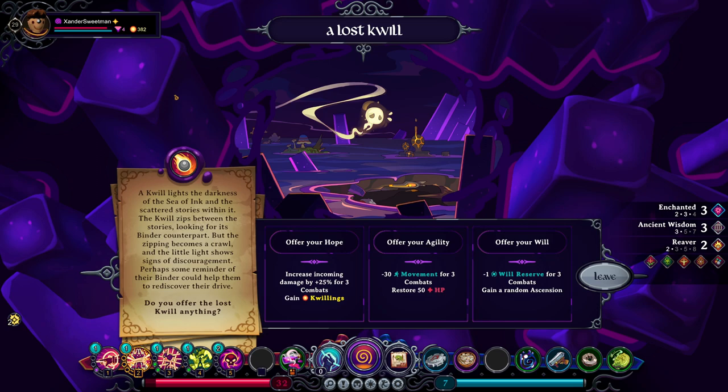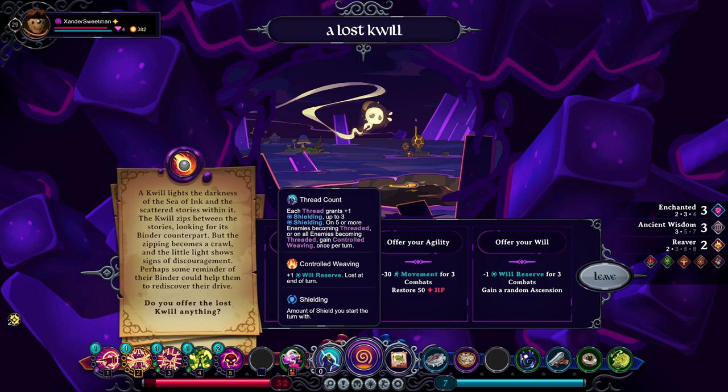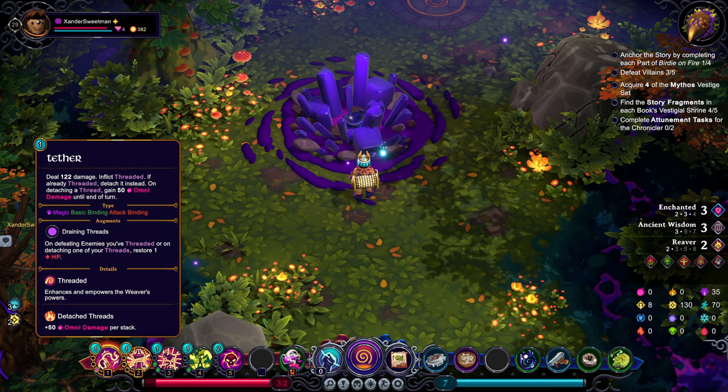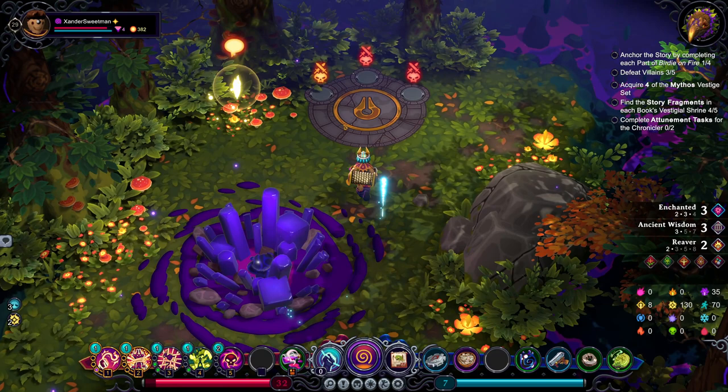A quill lights the darkness of the sea of ink and the scattered stories within it. The quill zips between the stories, looking for its binder counterpart. But the zipping becomes a crawl, and the little lights show signs of discouragement. Perhaps some reminder of their binder could help them rediscover their drive. Gaining a random ascension is fine, but losing a will reserve is pretty, pretty significant. I think we can probably get away with it, though. That has ascended our thread into tether - on detaching a thread, gain 50 omni damage until the end of turn. That works really well with rope burn!